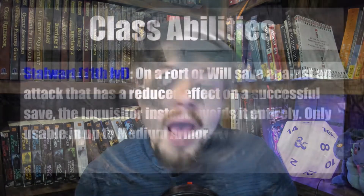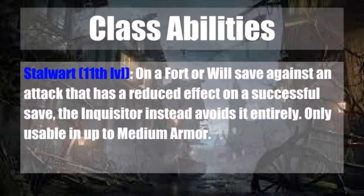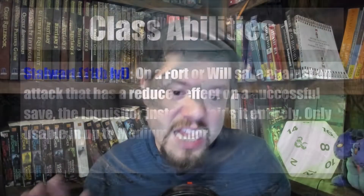At 11th level, you gain Stalwart. On a Fortitude or Will save against an attack that would have a reduced effect on a successful save, the Inquisitor instead avoids the effect entirely. This is only usable in up to medium armor, which is more incentive to stick with medium armor — or if you go the heavy armor route, to make sure it's Mithril armor.